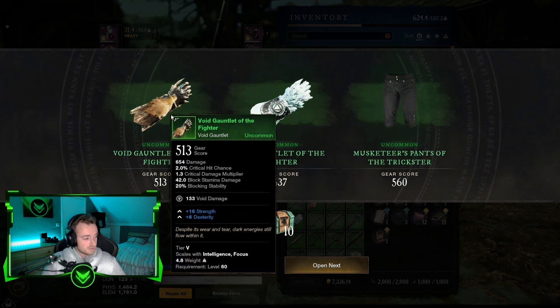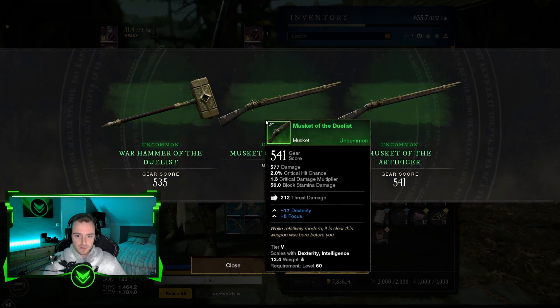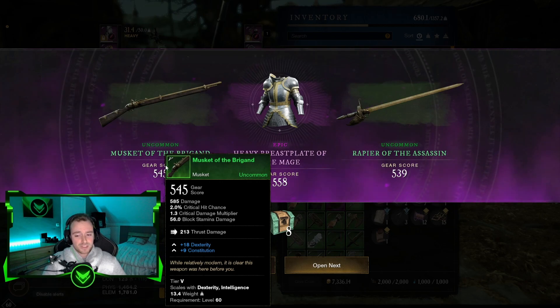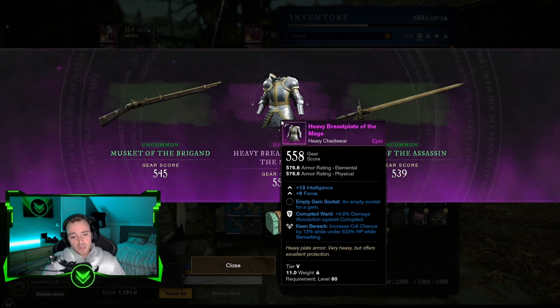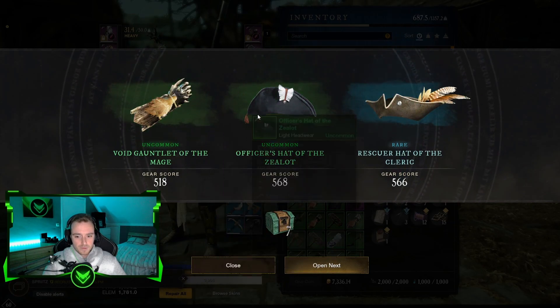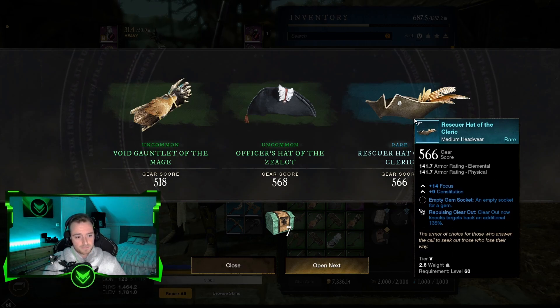We got 10 left now. So guys, make sure if you like this type of content that you actually give it a thumbs up and write down in the comments as well if you want to see more like this. If you do, I will definitely save up some more and do an opening again when I got around 50 chests. The watermark of some gear is getting quite high — we're at 566 right now for our headgear. That is perfect.